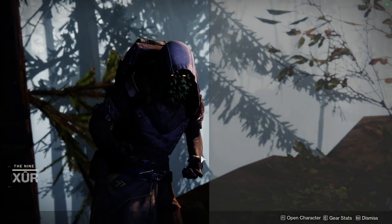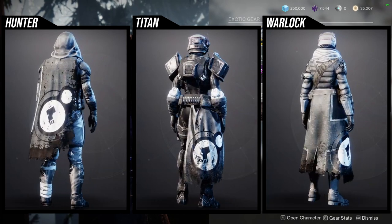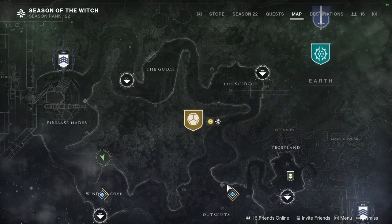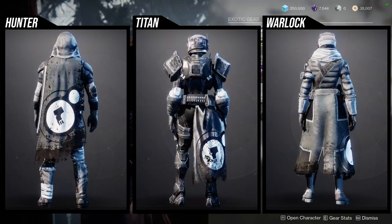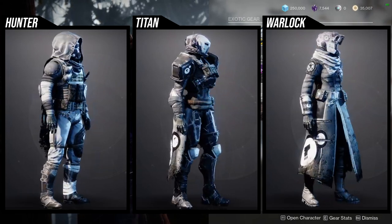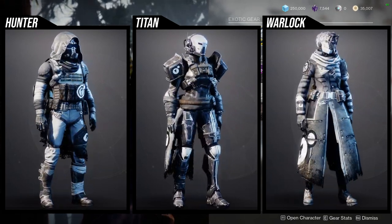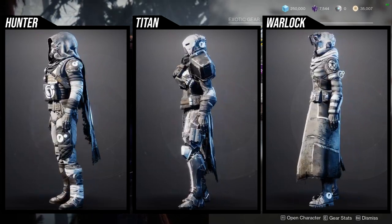As for Xur, he's in the Winding Cove on the EDZ. He's currently selling the Dead Orbit armor set. I would say you could skip it just because a lot of pieces don't change color. If you do want this armor set for one of your classes, just go to Devrim Kay — he has the armor set you're looking for. It's literally this armor but everything changes color, and I'd definitely recommend that one over this one unless you want to rep Dead Orbit. Honestly, I don't think this armor is worth it — a lot of the Year 1 faction armor is a shittier version of what you can get from a planet vendor.